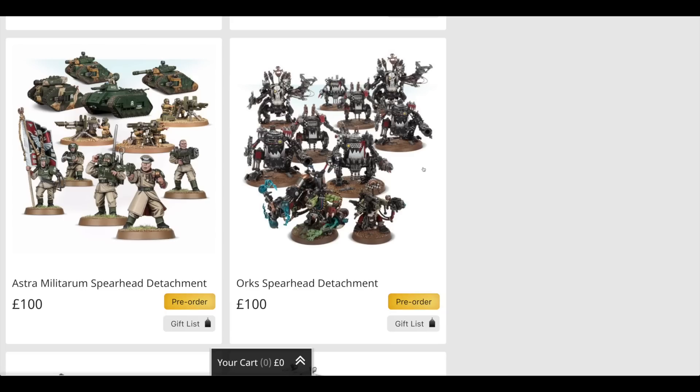The Orks Spearhead Detachment is one of my favourites. It includes two Deff Dreads at £31 each — that's £62 — two sets of three Killer Kans at £28 each — that's £56 — a Big Mek at £22.50, and a Mek at £13. When I first saw the Big Mek price I balked at it, but models like Amalia Novena are only £2.50 less, and the detail is still pretty good all these years later. That comes to £153.50 in total, so you're saving £53.